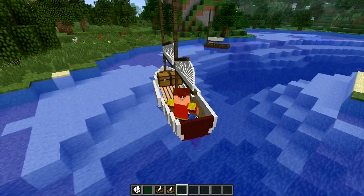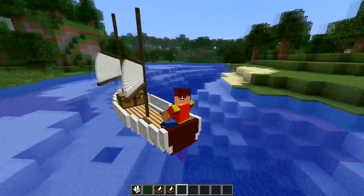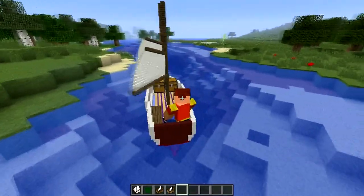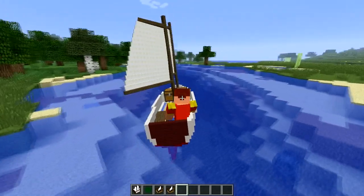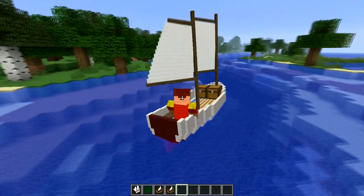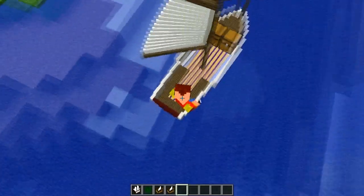The best way to view the sailing boat is by using your F5 key. It takes a little bit of practice to control, but it's actually very easy — you just need to use your mouse and keyboard keys to play around with it.